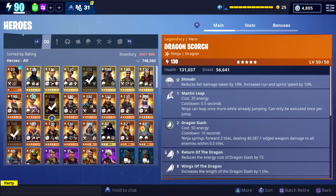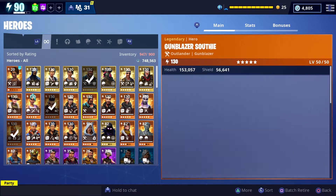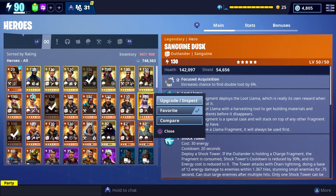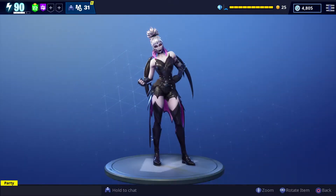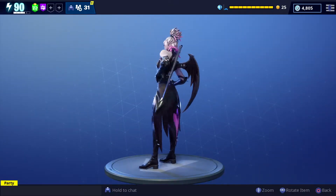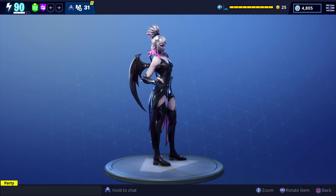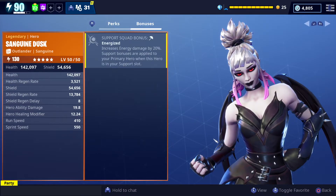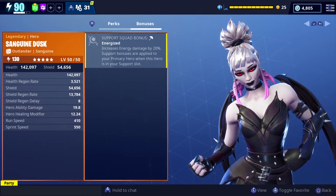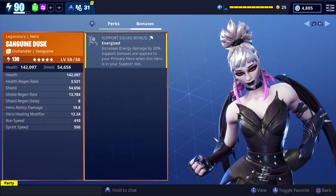I want to view her some more. She is a mythic - no, she's not a mythic, she's just a legendary. All right, well there it is - the new Outlander class, Dusk. Very interesting, we'll see how she goes. Oh, she's Sanguine - she's not Dusk, her name is Dusk. The new class: Sanguine. All right, well thanks for watching.